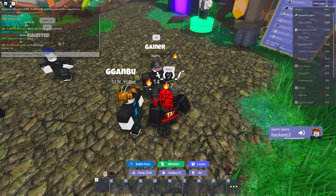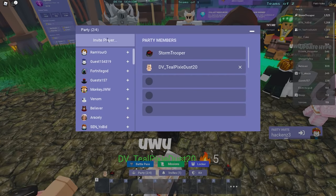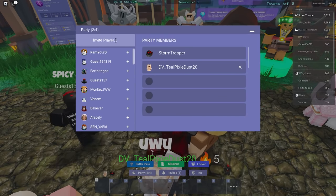Here's the party system — click on Party and you can invite people. There's also a filter where you can type in a username to search, even though it might not look like a text field at first.